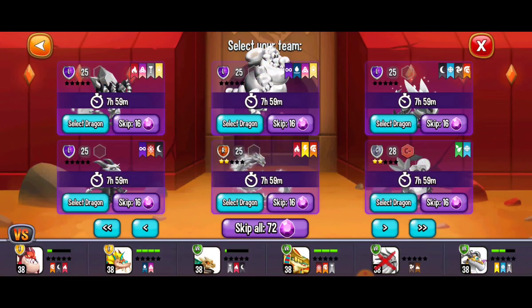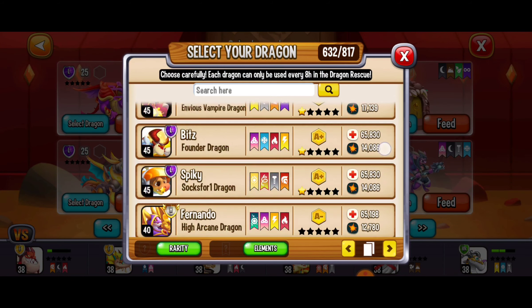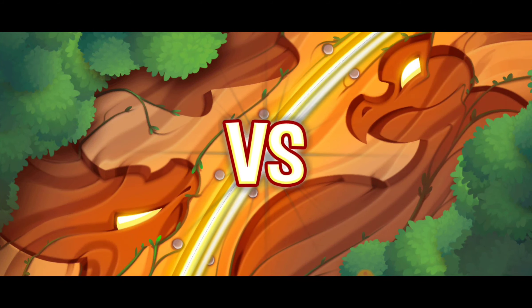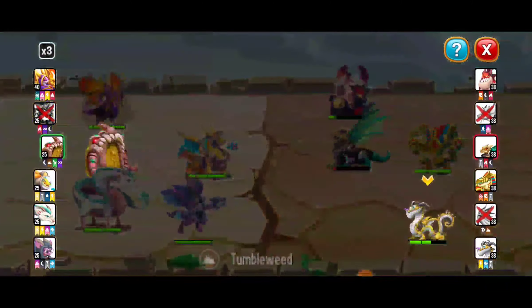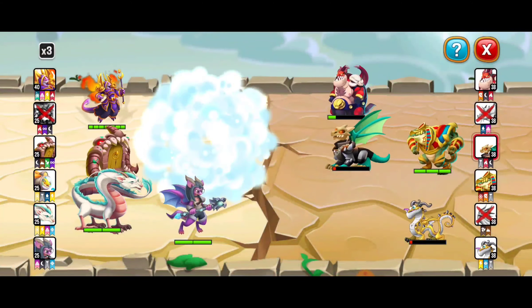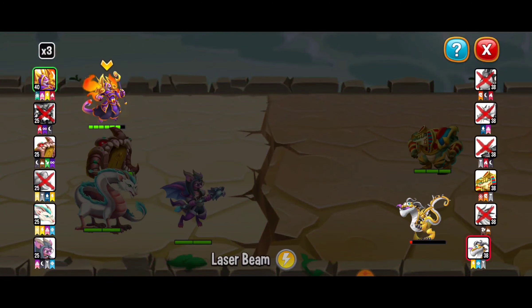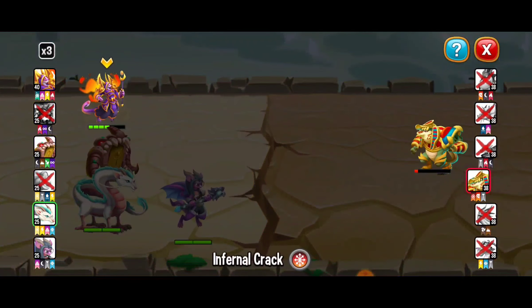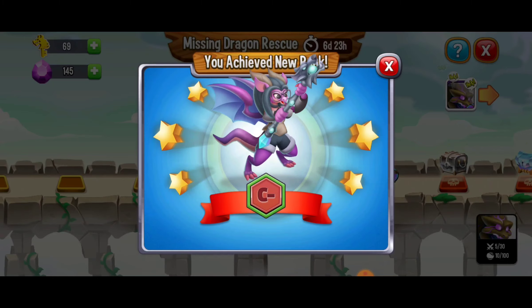I want to select some stronger dragons. I'm going to go with the high arcane dragon — it has an A minus rank, so it should be the perfect dragon to take out for a spin. Very strong start out of the gate — I like this. Our dragons are doing good and I think we might be able to get the victory. There goes one dragon and we crushed it. Our SS sniper wolf dragon just got a rank up to C minus — she's looking good. I've definitely got to level up that dragon some more.